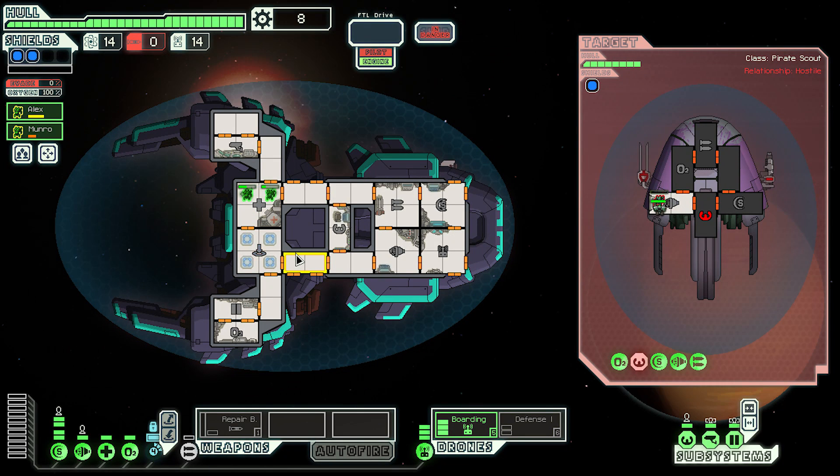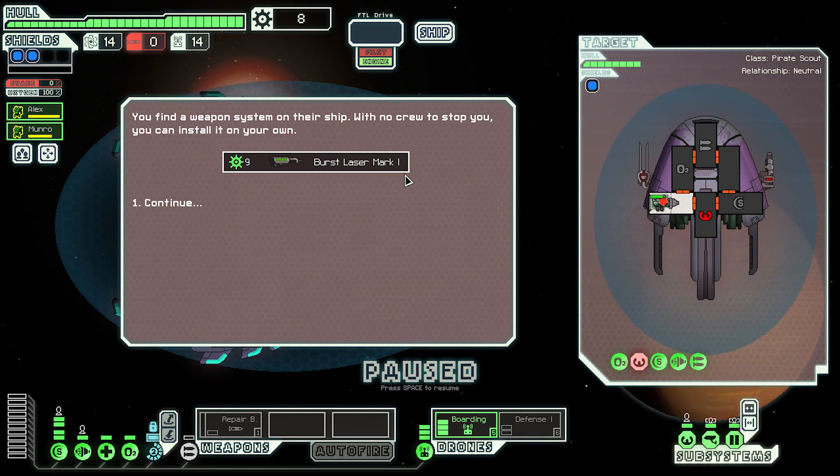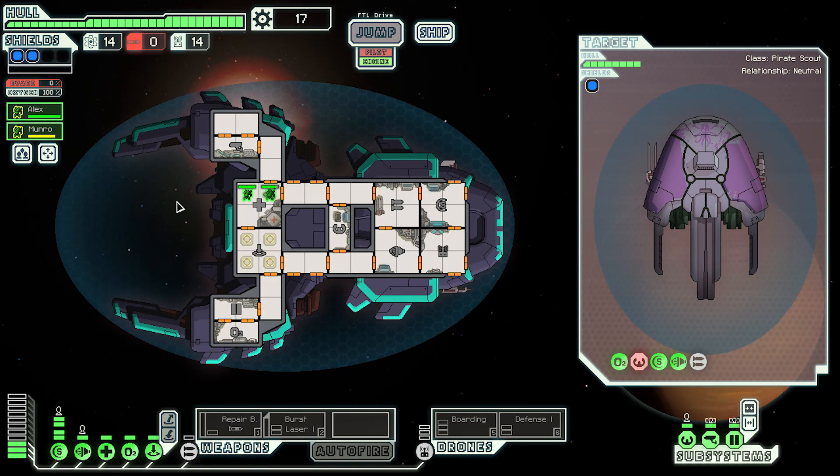I don't think they can get through my shields. The beam fires — a pike beam doesn't pierce shields, so we're fine. We heal up and get a burst laser mark one, effectively a dual laser requiring two power. We won. One thing I don't understand is why you can't strip whichever weapon you want off a destroyed ship. We've got 17 scrap.